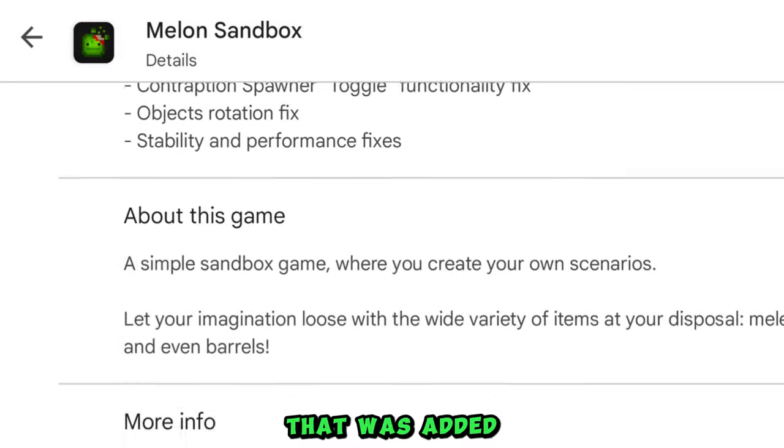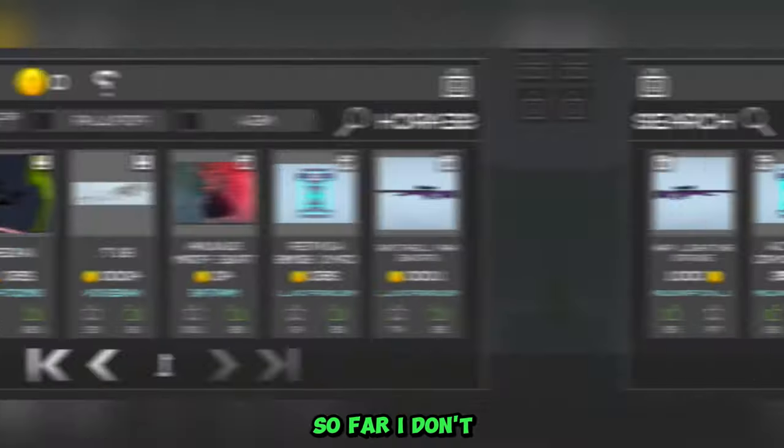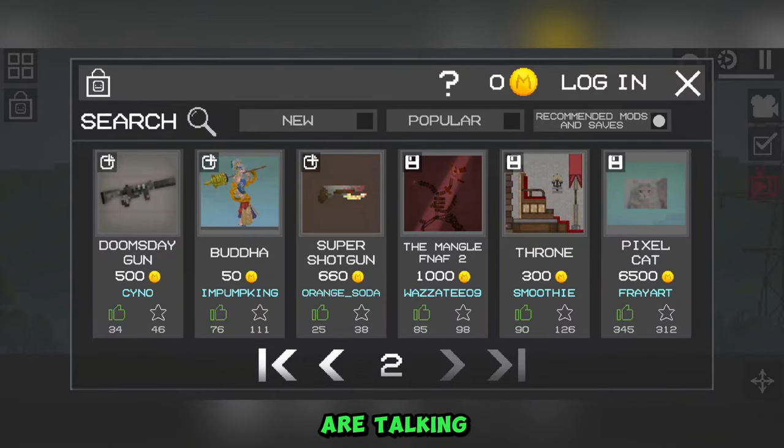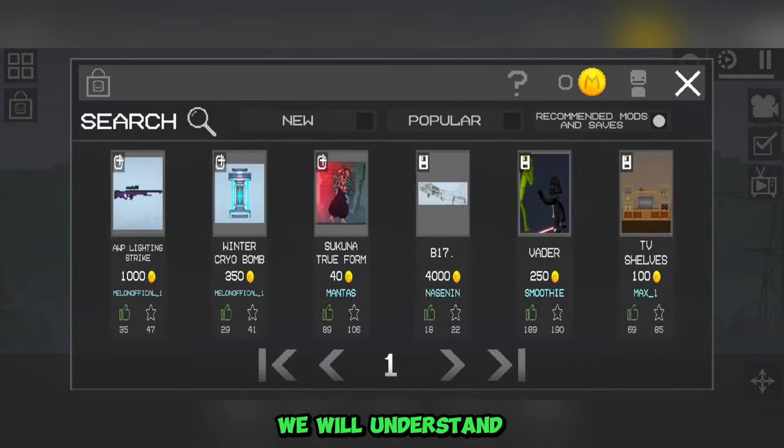The next thing that was added was a notification about updating the special workshop list. So far I don't understand what exactly this means and what kind of special list they are talking about, but I think in the future when notifications start coming, we will understand.